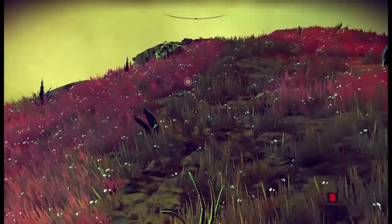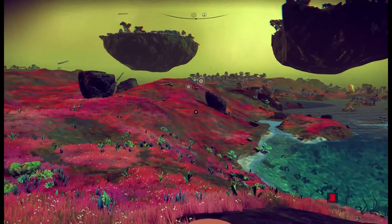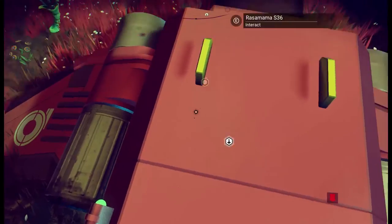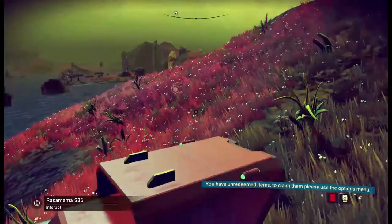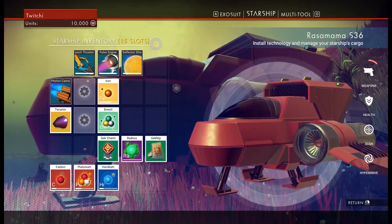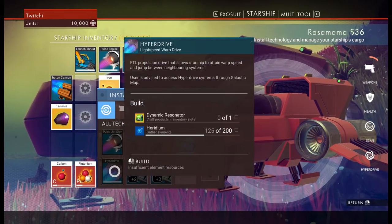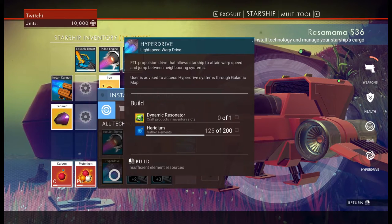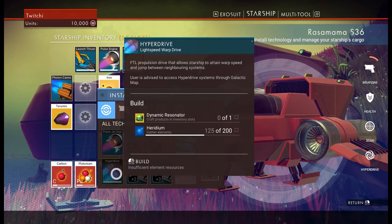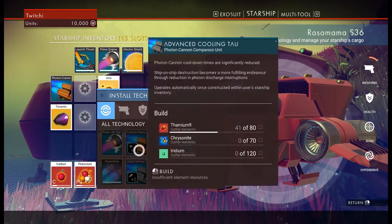Hey guys, welcome back to No Man's Sky on the beautifully pink planet of Haxan. We are currently on an objective: to try and build a hyperdrive for my spacecraft. If we go into my inventory and find the hyperdrive, we just click to install. We have insufficient elemental resource — that's no biggie, we can go get some Hederium. But the other thing, this dynamic resonator, I'm not sure where we build that.